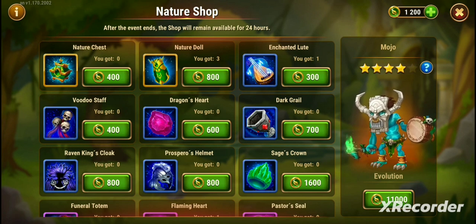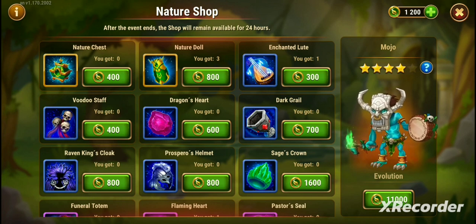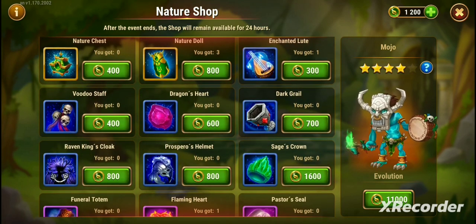Some people will hold them for events like Hero's Way, when it asks for 90 soul stones. You can hold the dolls until then and open them, and you'll get a good number of soul stones from them.